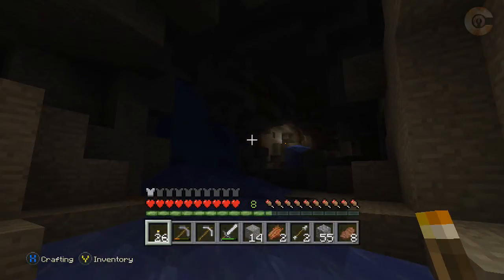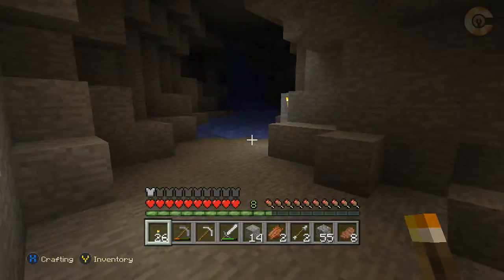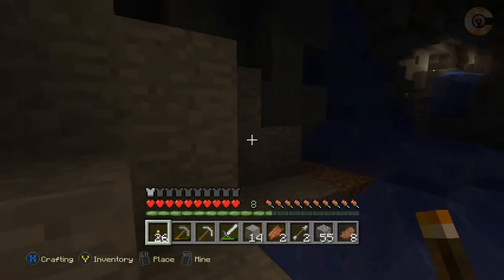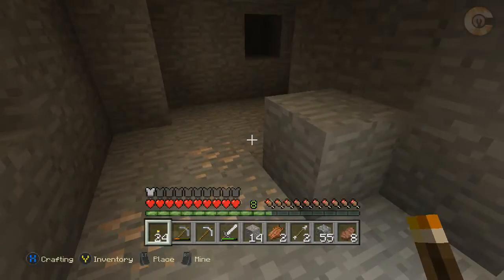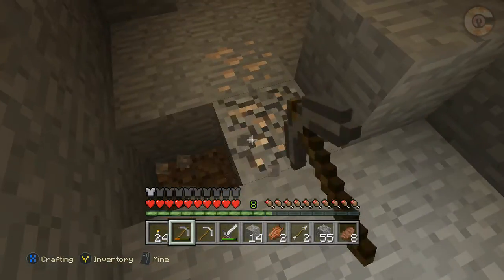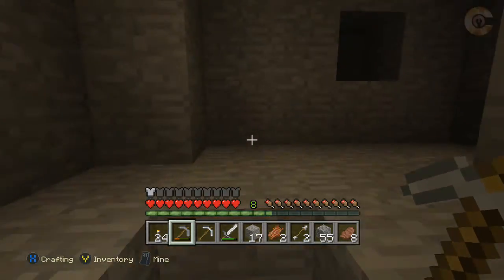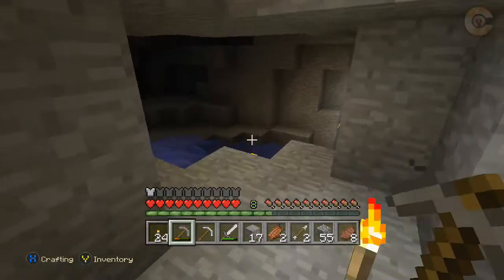I think I've been over here before — is that my torch? Yeah. I keep pressing down on the forward stick to try to run and it does not work. More iron here. This cave is not really going in a downward direction, so I may have to do a little bit more digging, or like staircasing down.